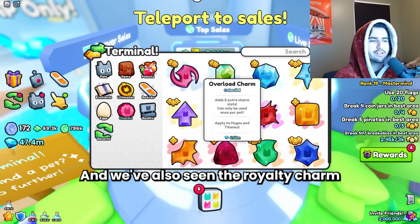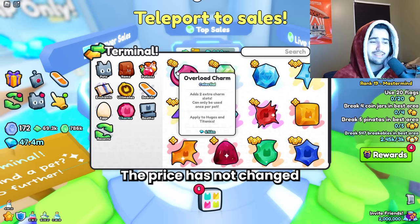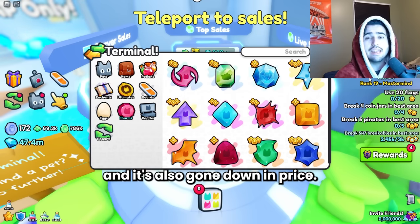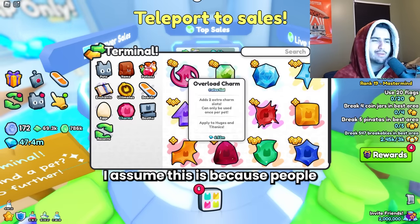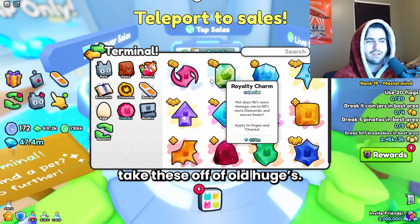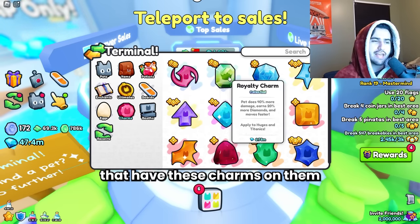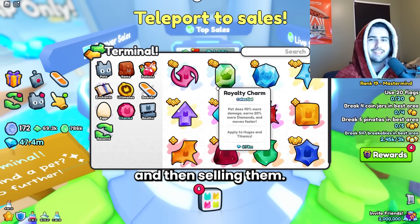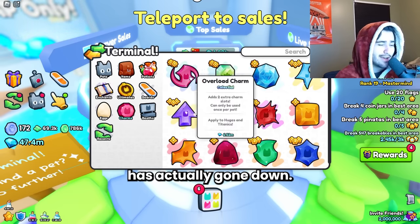The royalty charm and the overload charm have pretty much stayed stagnant — the price has not changed in over a week and has actually gone down. I assume this is because people realize they can just take these off of old huges. People have been buying a bunch of cheap huges that have these charms on them and then just ripping them off and selling them — so that could be why the price has actually gone down.